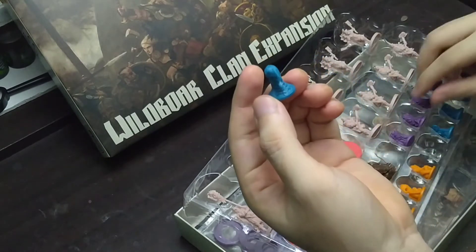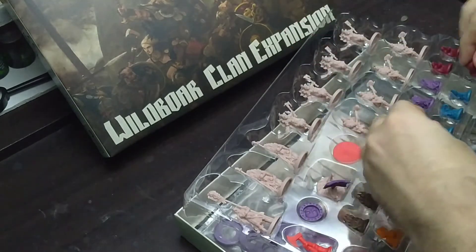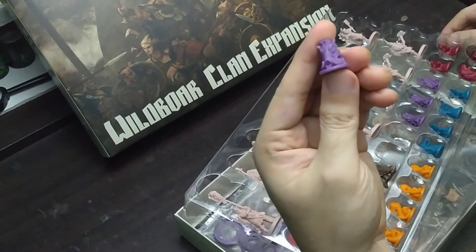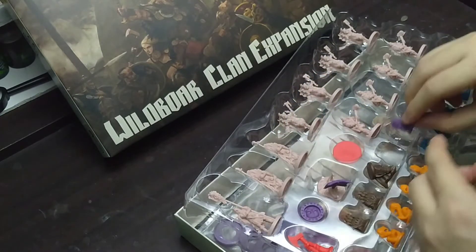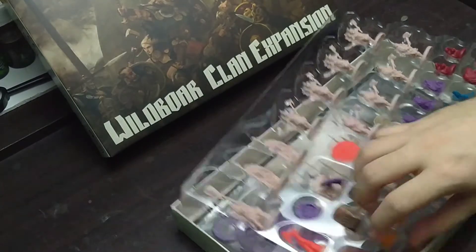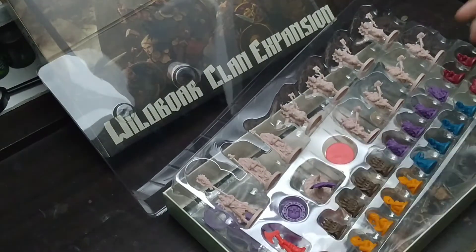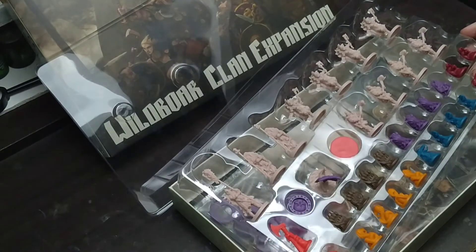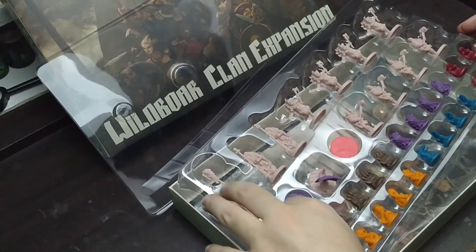Then we have the Raven. Then this is for the wolf — this is a wolf head. And lastly, of course, we have these for the Boar Clan. I don't know if they have something for the Ram Clan — I don't think they do. But the Stag Clan that came with the Blood Rage Digital Kickstarter stretch goals also has these plastic tokens. I cannot remember if there's any plastic tokens for the Ram Clan, but I don't think so. If that's the case, that's the only clan that has these cardboard tokens instead of plastic.